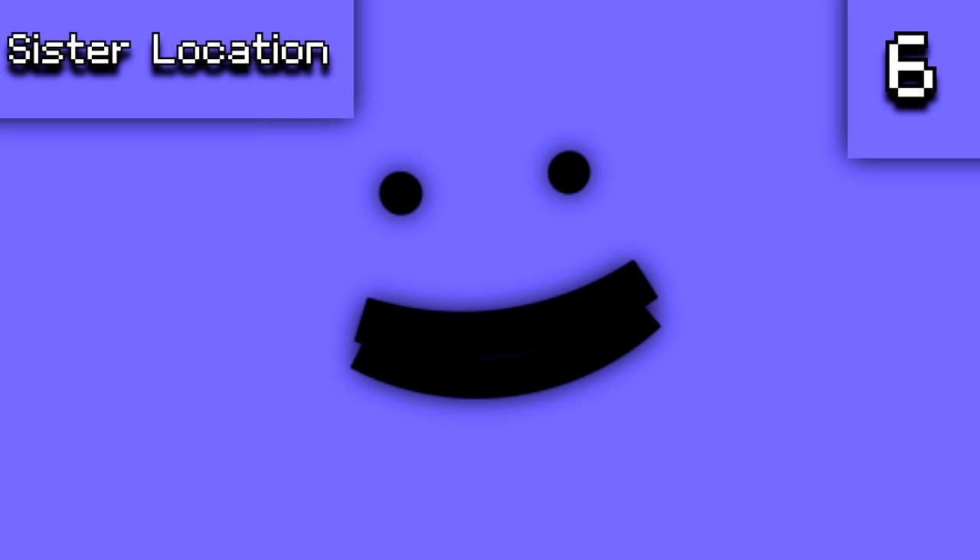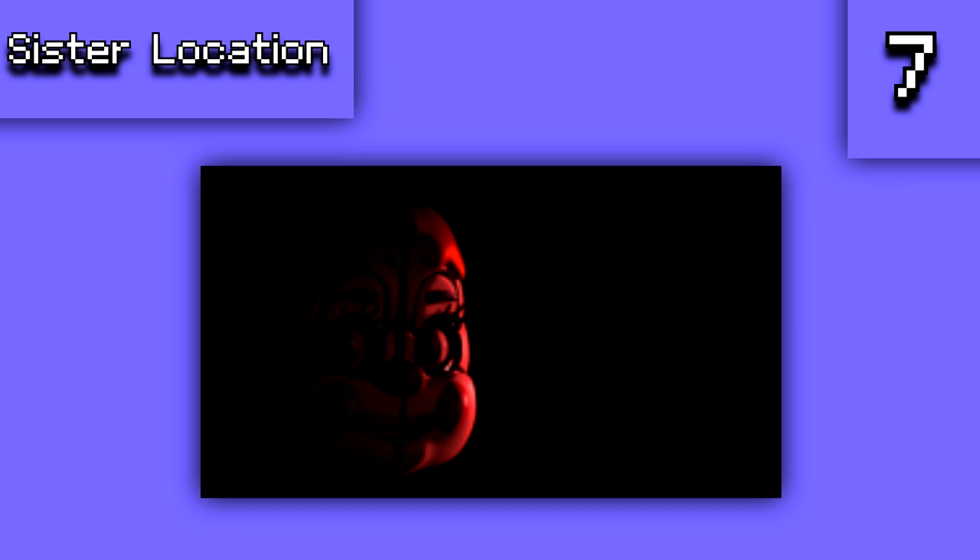There is a smiley face used during the real ending cutscene but not actually visible — Scott likely used it as a reference to understand where the player's head would be. There was also originally going to be a game over screen featuring Circus Baby staring at the player, which is a cool image that many people likely haven't seen.